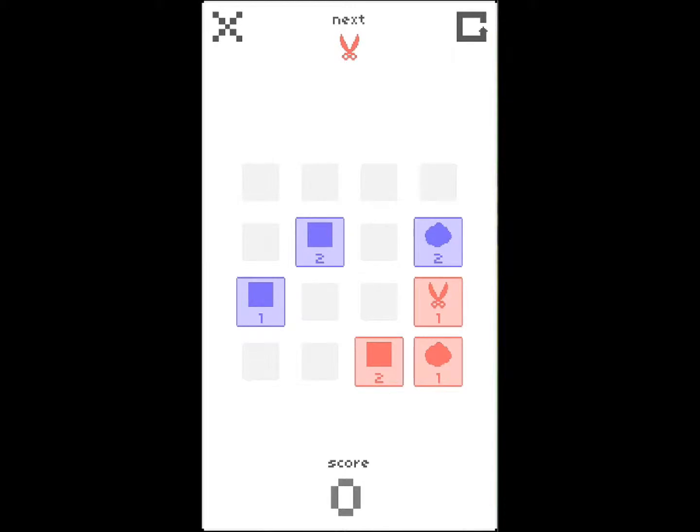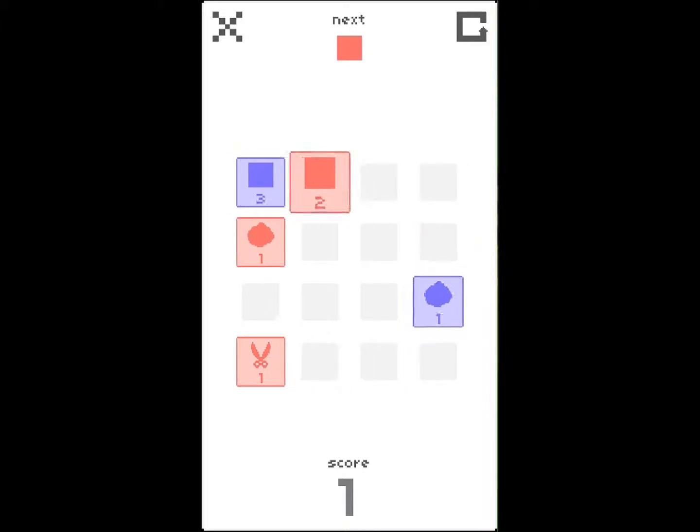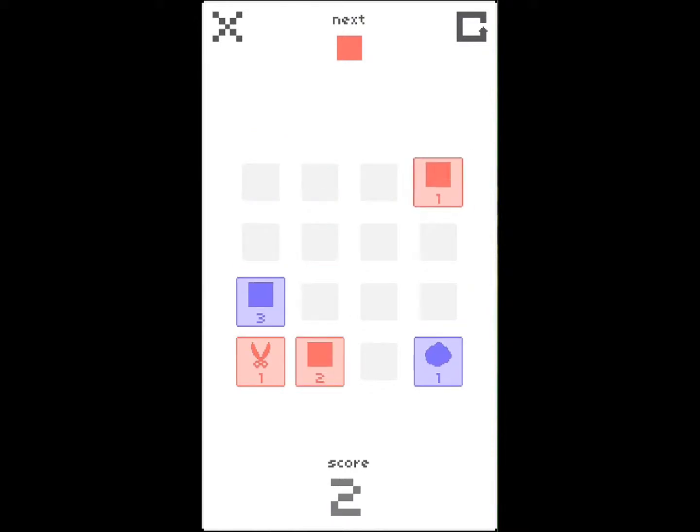If you look at it first, you've got a 4x4 grid and I'm swiping in different directions to combine things. And you kind of think, oh, this is a bit like that Threes game that came out and was really good and then got cloned incessantly. So this must be a clone of that. It's not really — it's kind of different enough to not call it a clone. It's only the tiles and the swipey part that's the same. Instead of combining numbers to make bigger numbers, the idea is that I'm playing lots of games of rock, paper, scissors. You've got square paper tiles, the scissor tiles, and the rock tiles.